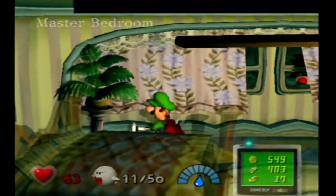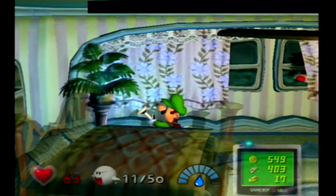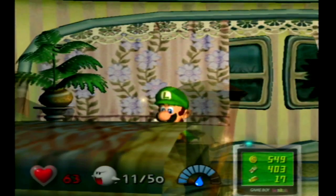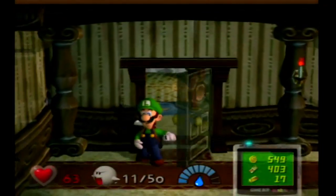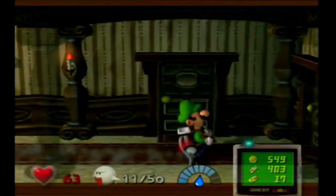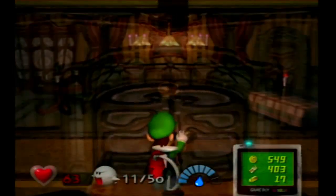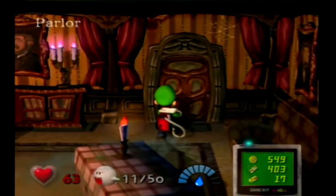You know those plants we've been seeing throughout the mansion? We can water them and we get some money. As you can see right here, we have an emerald. We have five out of ten emeralds already. That's pretty good.